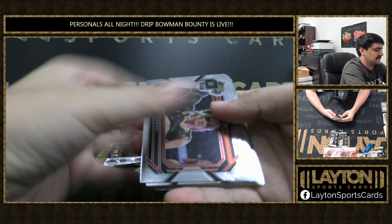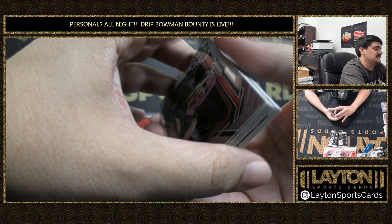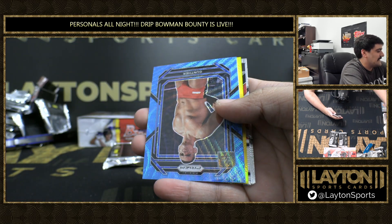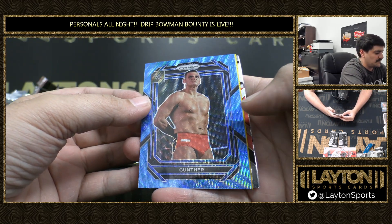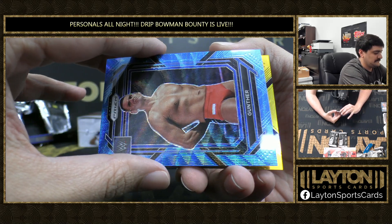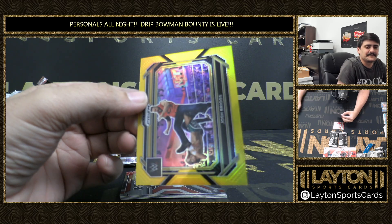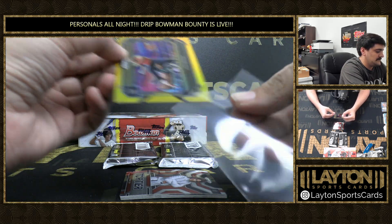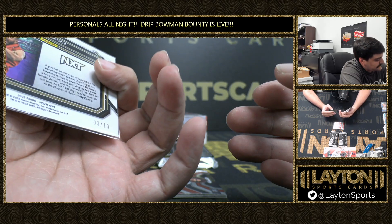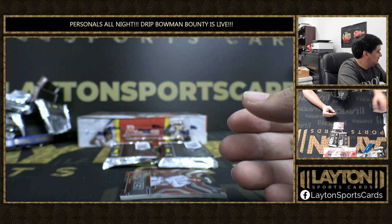Come on, nice color — is that gold? Gold! It's a horizontal, I can tell you that much. We got Gunther on the blue wave — about one per box. Gold horizontal is going to be Josh Briggs, and that is number three of 10 on the gold. Don't know if that's who we're looking for, but gold — we found it! Three of 10. Yeah, we take gold for sure, Wahoos — we take gold for sure. Nice hit there brother. We'll take an extra gold.